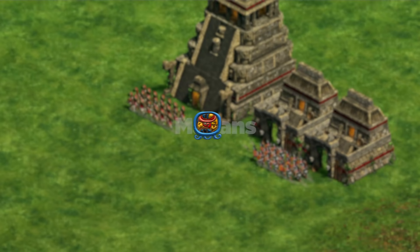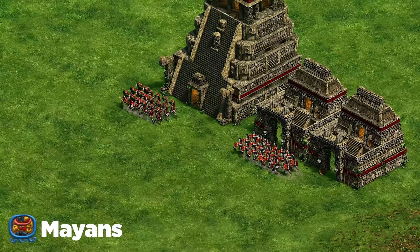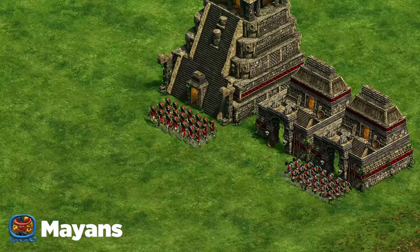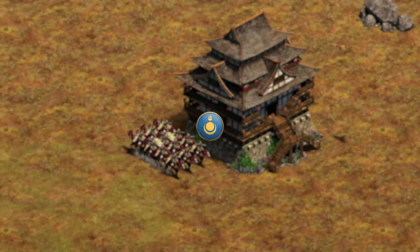Next up are the Mayans. The biggest thing to watch out for is their double gold unit composition in imperial age: eagle warriors plus plumed archers, sometimes plus siege onagers or trebuchets — insanely hard to stop. Make sure your pressure forces them to pick between plumed archers or eagles, and watch out for them transitioning to both. A lot of lower ELO Mayan players don't know about that combo, so Mayan players take note, and opponents watch out for it.